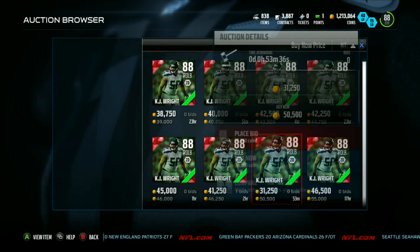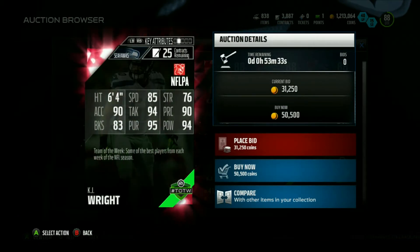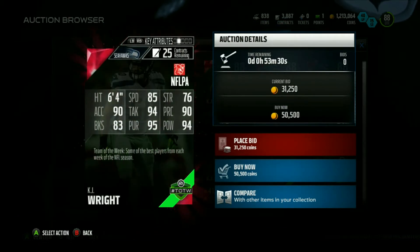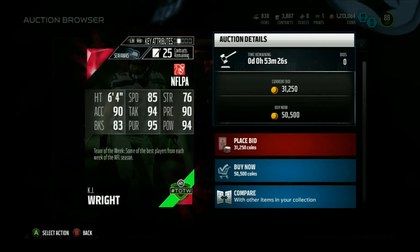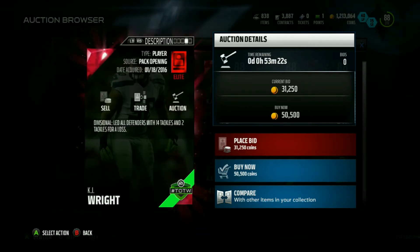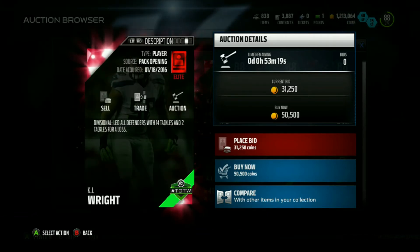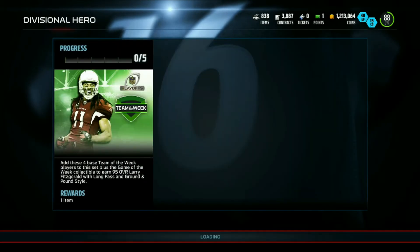KJ Wright — not that many on the auction house, going for about 39K. He's 88 overall, right outside linebacker, with 85 speed, 76 strength, 90 acceleration, 94 tackling, 90 play recognition, 83 block shed, 95 pursuit, and 94 power. His catching is 65. What did KJ Wright do? He led all defenders with 14 tackles and two tackles for loss.